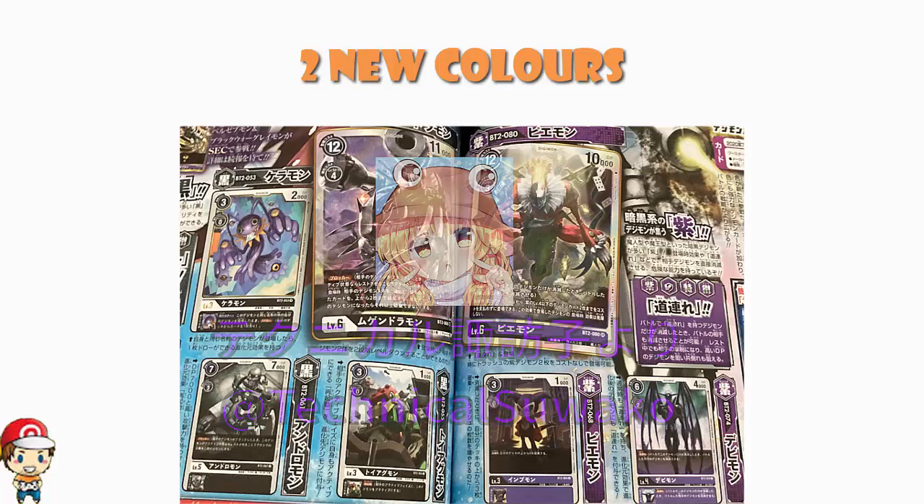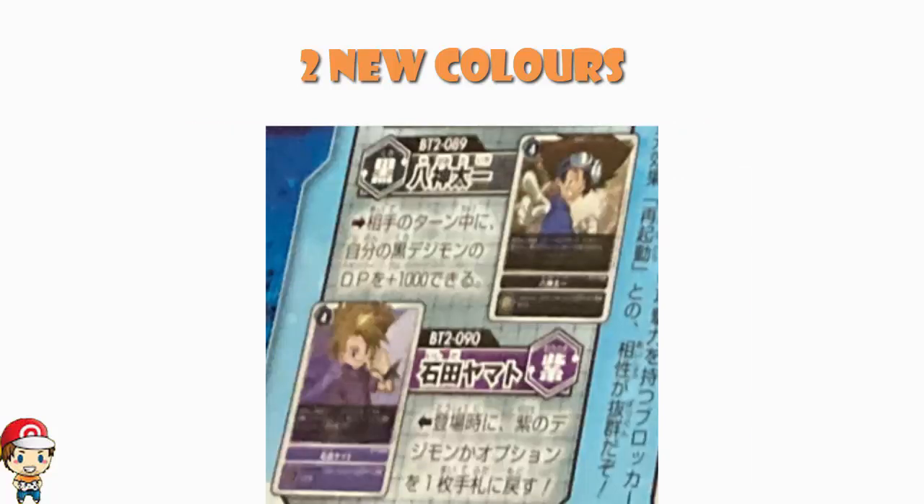It seems like a lot very quickly, but we have had both purple and black confirmed. That is now a thing. We have been shown a couple of tamers for them, though we don't really know much about what they do. The pictures aren't perfect, though the lovely Jason Snowjacks has had a good go at translating them.